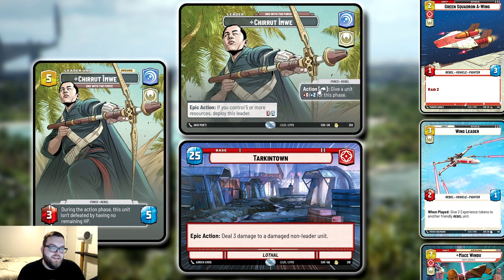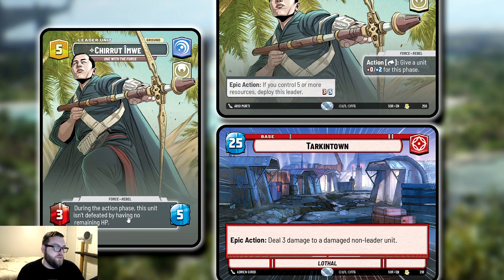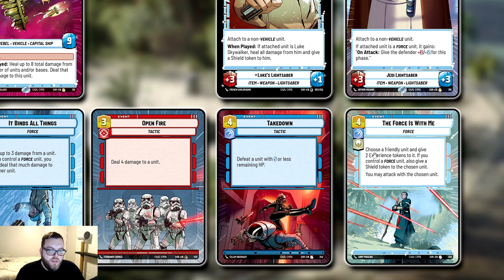In my testing I didn't use that ability super often, but there are situations where I did because I wanted to get in a trade and have my card live. You can also use it as bait for the enemy to swing additional units at your guy. Whenever you control five or more resources — so on turn four he flips into Chirrut Îmwe — during the action phase he's not defeated by having no remaining HP, which is super cool. He can go down to zero, negative one, negative two, and he's not defeated until the regroup phase, giving you plenty of time to save his life.